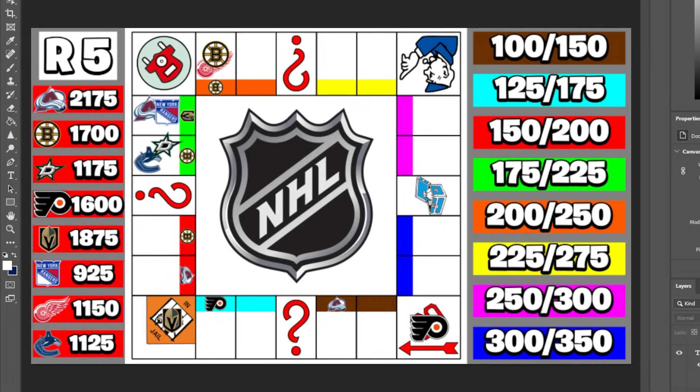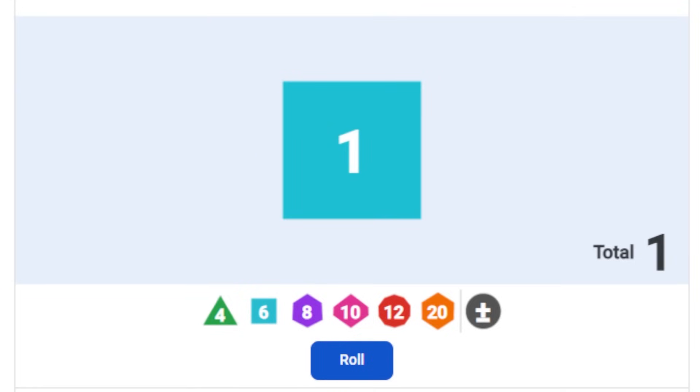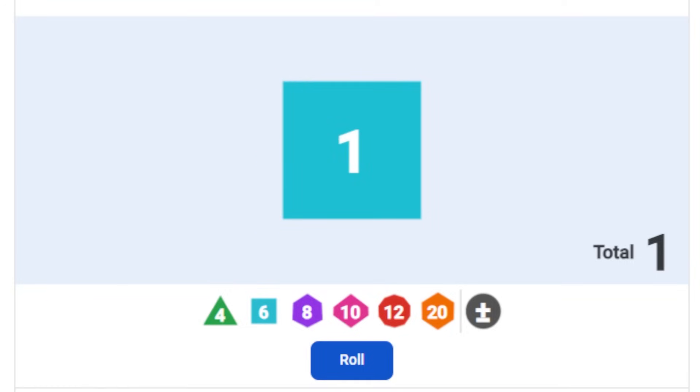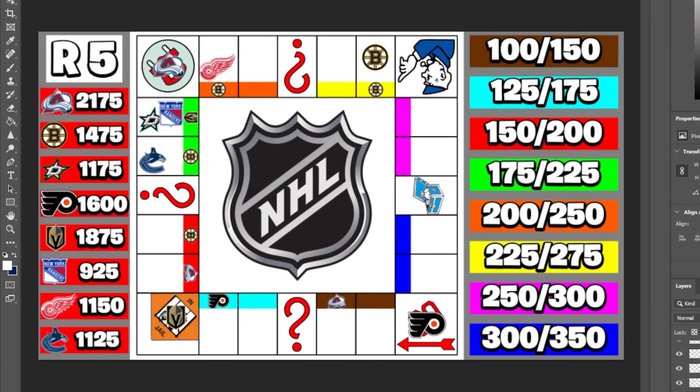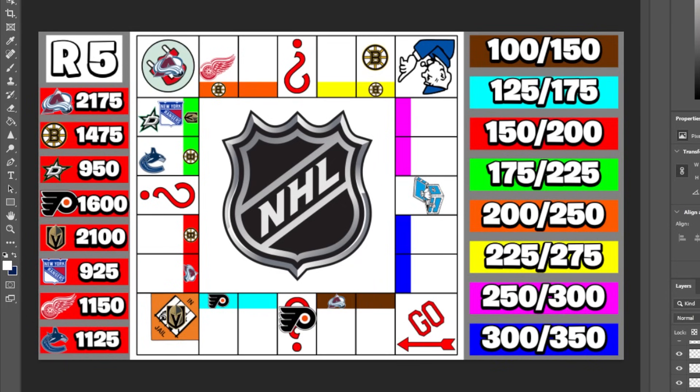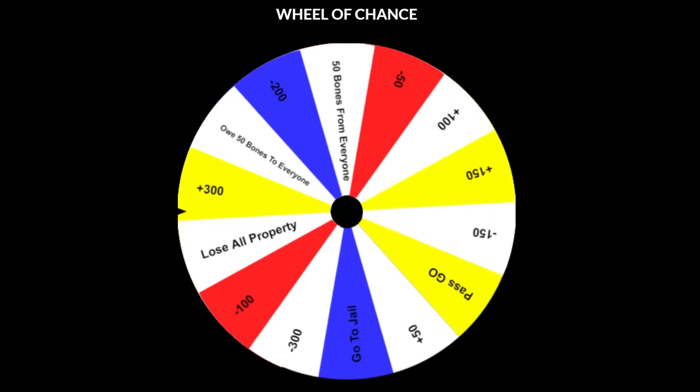Colorado rolls one and goes to free parking. Boston rolls four and claims the first yellow property. Dallas rolls one — one of the worst results — owing Vegas $225. That brings Vegas to $2,000 while Dallas drops below $1,000. Philly rolls three and lands on the wheel of chance — they're going to be losing all of their properties. Although Philly only owned one property, this is still a massive loss.